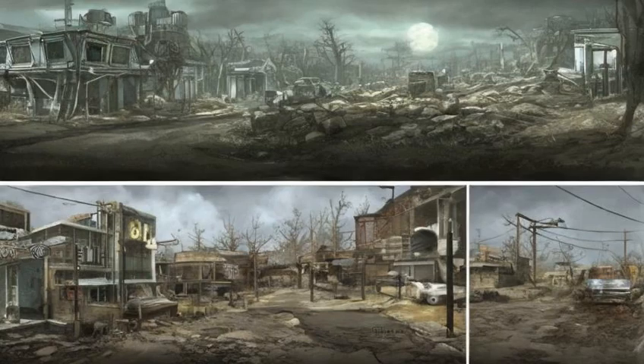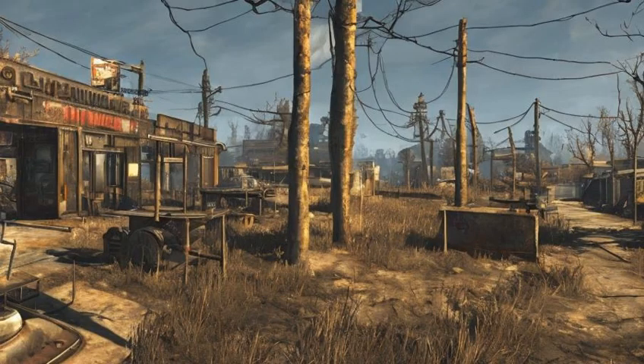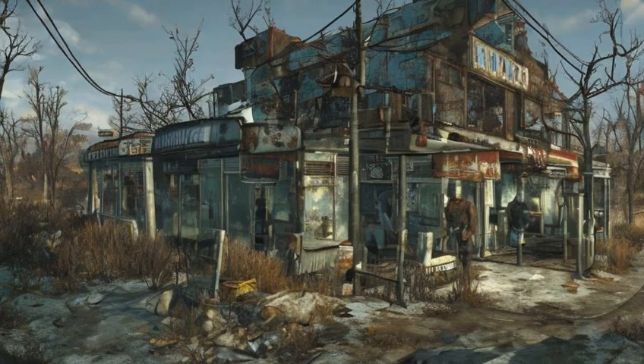Jamaica Plain (Ref ID: 00141DF5): Eliminate the resident ghouls. Note: Some workstations are outside the build area and unlinked. Can be used as a Railroad safe house.